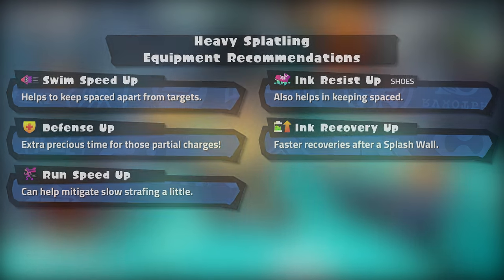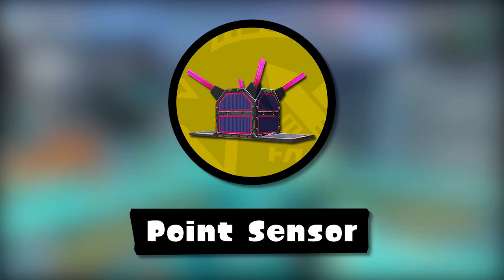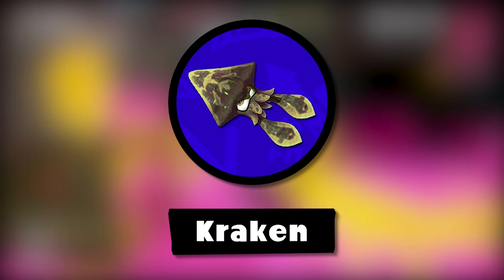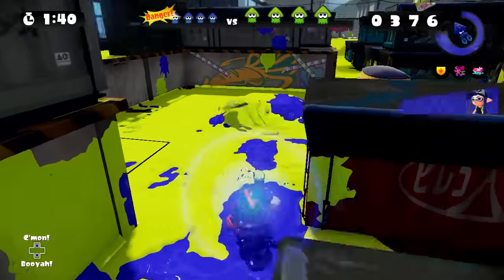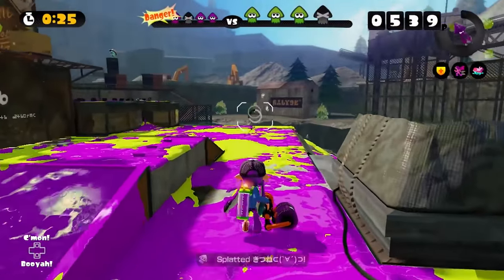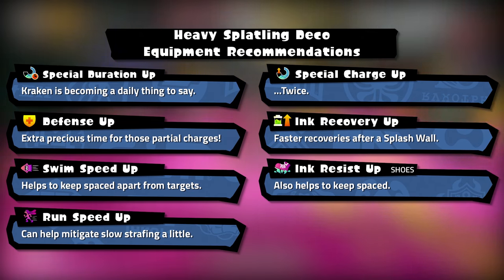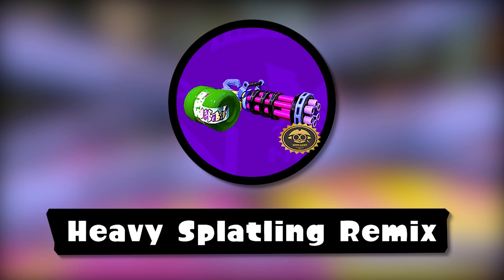Onto the next kit — the more star-studded roll: Heavy Splatling Deco. Same stats, but it has medium special depletion; its sub is the Point Sensor. Coupled with the long range and the fact that incomplete charges are still enough to kill, this is one of the best sets to have Point Sensors on. Its special is the Kraken. The Heavy Splatling is pretty decent at covering turf for a weapon that needs to charge, so it will get this special a fair amount. The Kraken is for two things: emergencies when someone approaches you with no time to charge, and situations where invincibility helps you reach a position to play your distance.